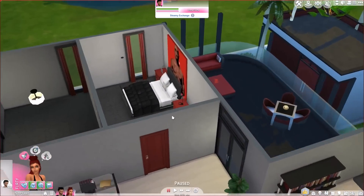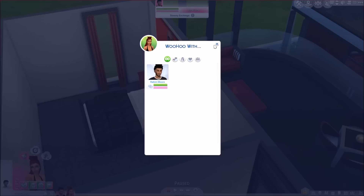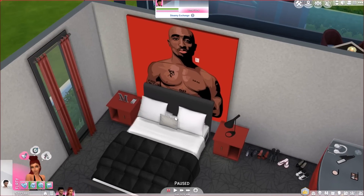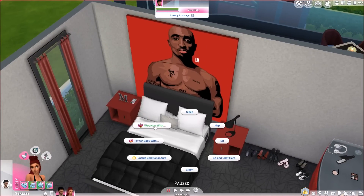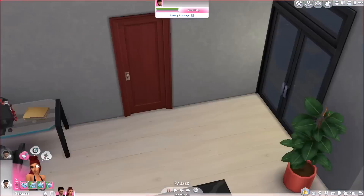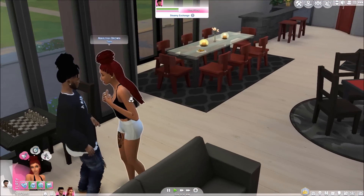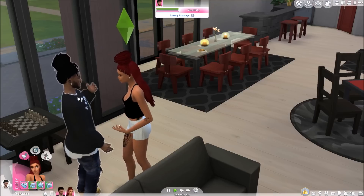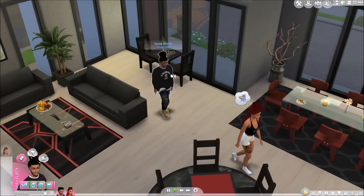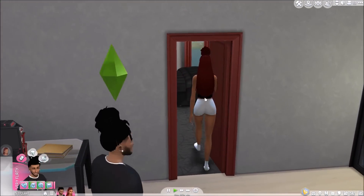So now you should be able to get the option of woohoo and also try for a baby. We are going to go ahead and have them woohoo — testing out this risky woohoo since we set it to 100%. Let me show you guys that she is still a teen and he is still a young adult. They are going to go into the room to get it on.